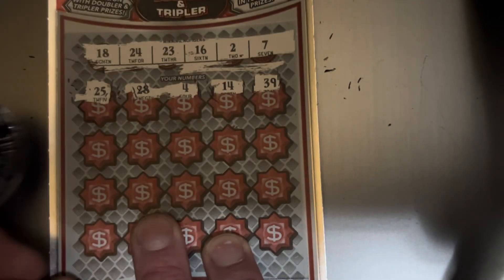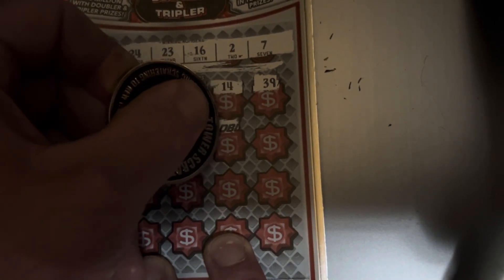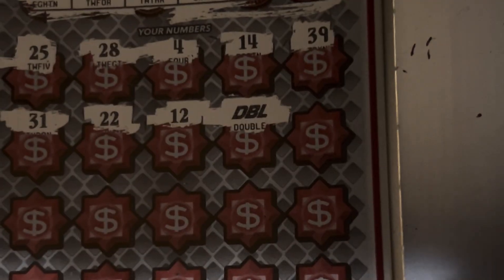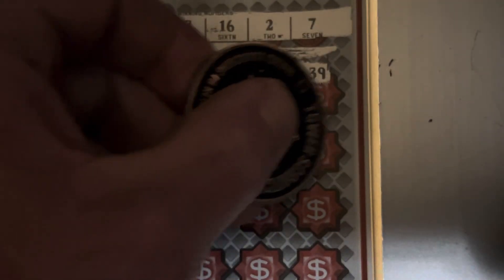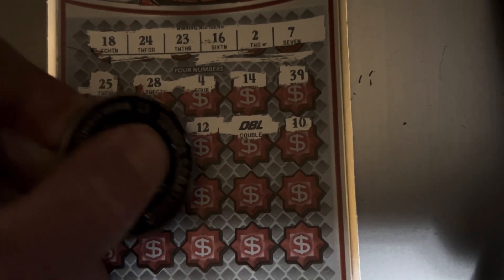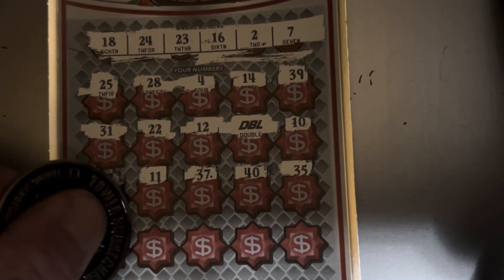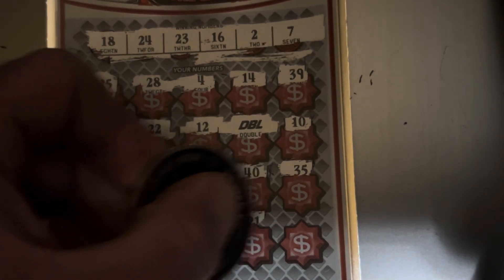We've got the 18 and the 16. 39, 31, 22 — one off. 12. Hey, look at that — we got the double symbol! Let's see if we can get a screenshot of that. That rain sounds nice coming down. See if we can get anything else. Two more rows. 17 — we've got the 16 and the 18. 11, 37, 40, 35. Last row — can we get something else? 33, 1, 34, 21, and 19.